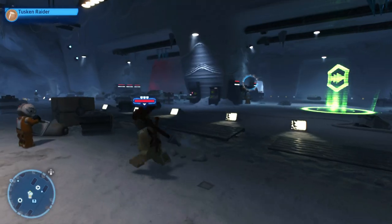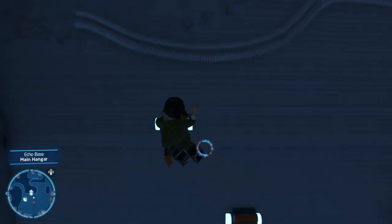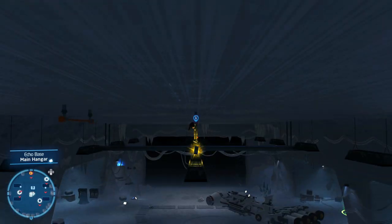Now let's hop over to Hoth. Right at this point of the map, there will be a grappling point for you to hook up to. Simply go all the way to the ceiling light section and grapple all the way until you've reached the data card in the middle.